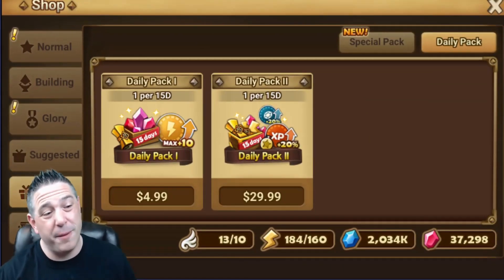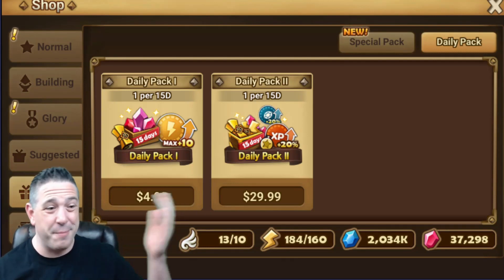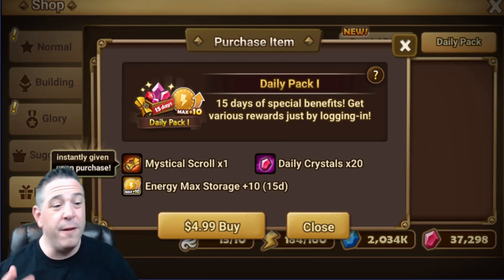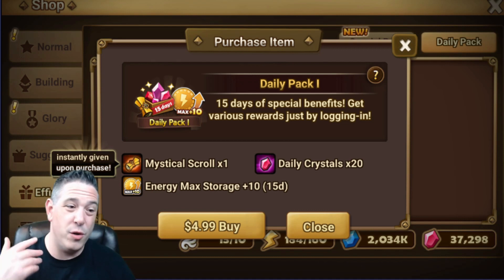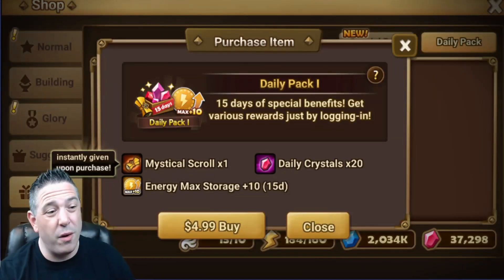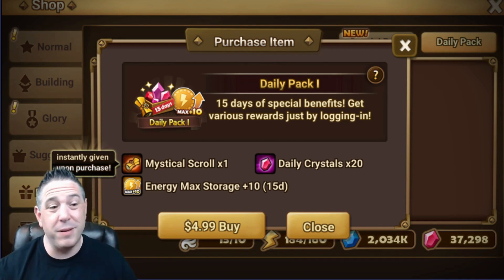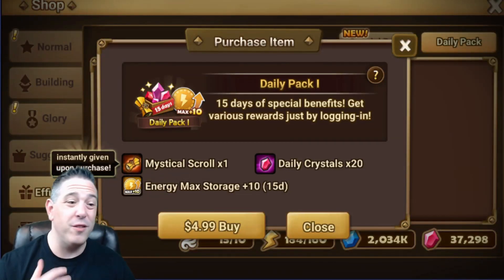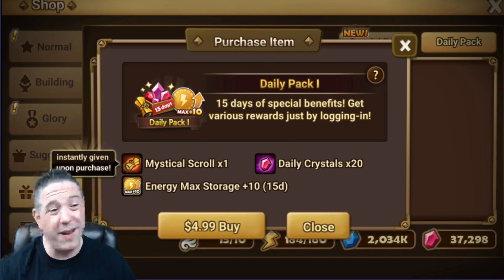I'm going to jump straight to the absolute best value pack in the game: Daily Pack One. If you spend anything on this game at all, this is the pack you should constantly be buying. All that matters is it saves you 5% every single time you recharge energy. If you play for progression you need to be farming as much as possible, and 5% more farming means more mileage for your crystals — making this the best pack in the game.